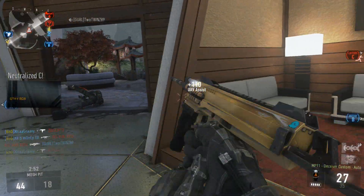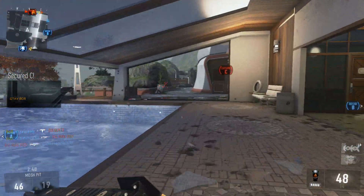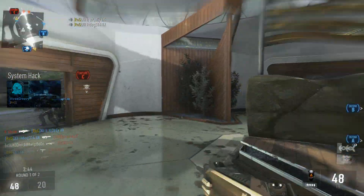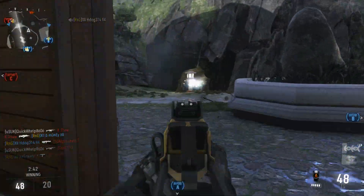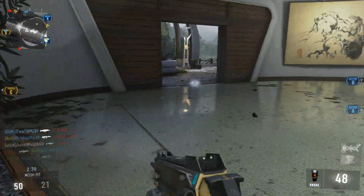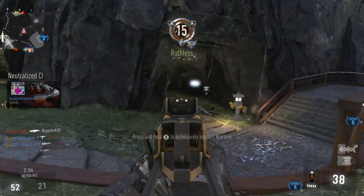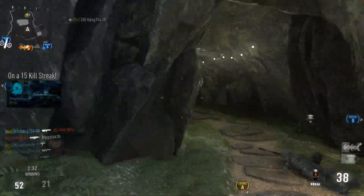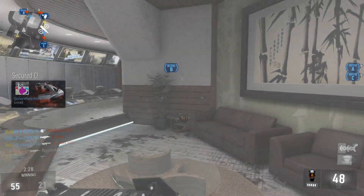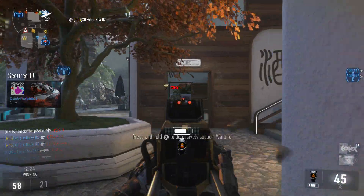I do have the setup — and this is obviously the best setup to get DNA bombs: the UAV with the wall hack or threat detection, and a system hack. Once you get your streaks going, you'll get more UAVs and more system hacks so you can see enemies on the mini-map more. Some of my teammates were using UAV as well, which probably helped me out.